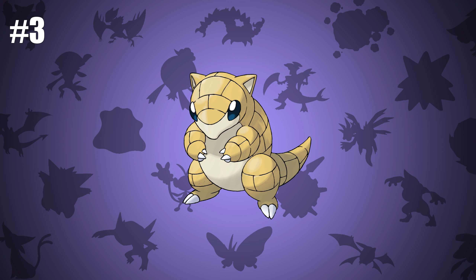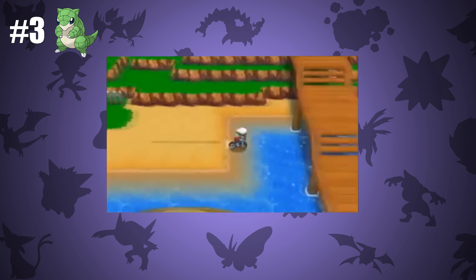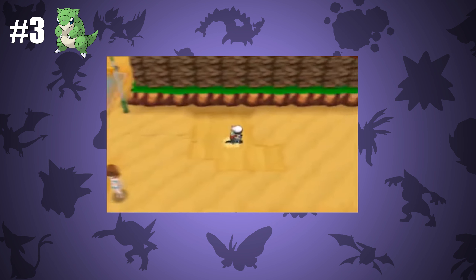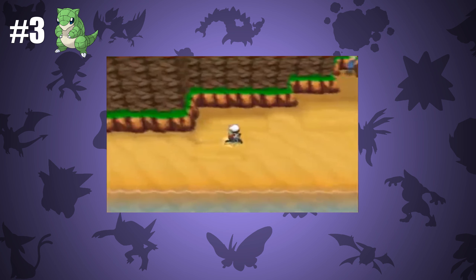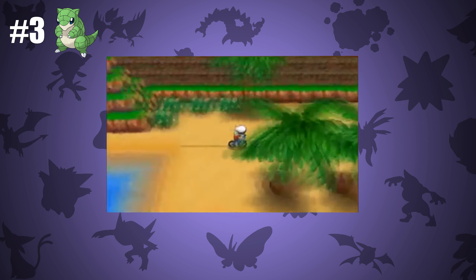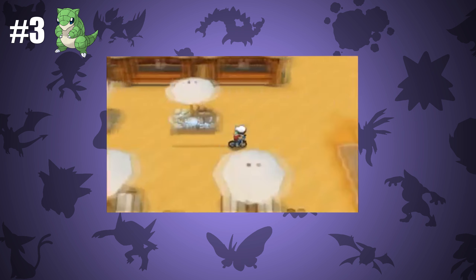Number 3 is Sandshrew. Sandshrew was my first shiny. I didn't find a shiny myself until Omega Ruby and Alpha Sapphire, where I Masuda Methoded a shiny Sandshrew in 656 eggs. I've had shinies from trades and the red Gyarados from Gen 2 games, and I remember having a shiny Dialga or Palkia in Gen 4 from the GTS, but my little Moss Shrew will always be one of my favorite Pokémon because it was the first shiny I actually obtained myself. Since then I've found a few more shinies, but I like shiny Sandshrew because it was my first.